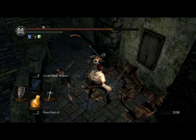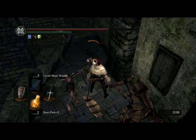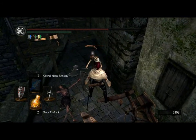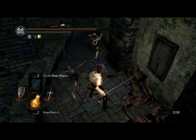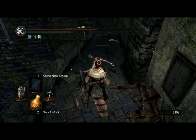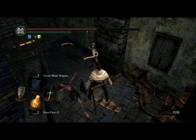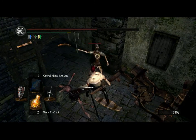As you can see here, to have a successful parry, just take your time. You need to be close to the enemy and do the parry at the moment when he's in the middle of his attack animation. Just take your time, wait for it — and your parry will be successful.